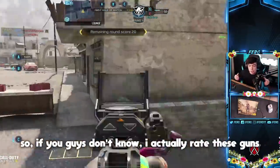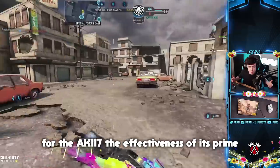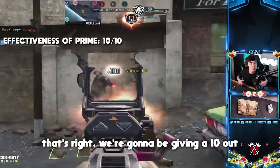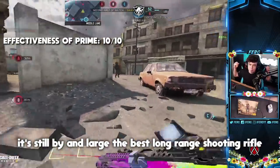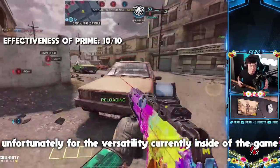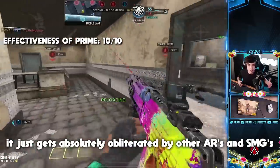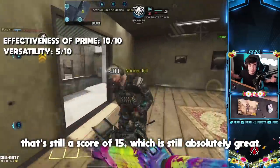I rate these guns on effectiveness of prime and versatility. For the AK117, the effectiveness of its prime — which is long-range encounters — I would give it a solid 10. It's still by and large the best long-range shooting rifle in this game. Unfortunately, for versatility it's not very versatile, especially close range, where it gets absolutely obliterated by other rifles and submachine guns, so I'm giving it a 5. That's still a score of 15, which is absolutely great.